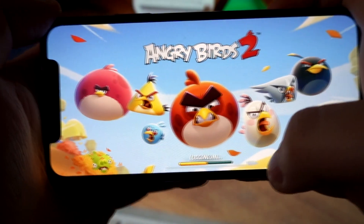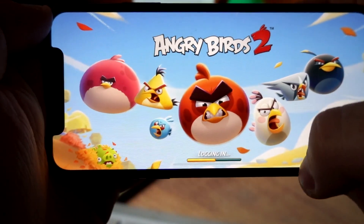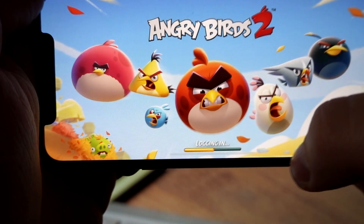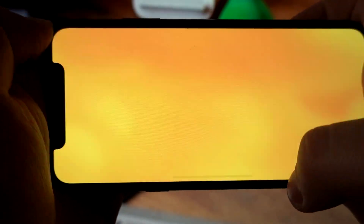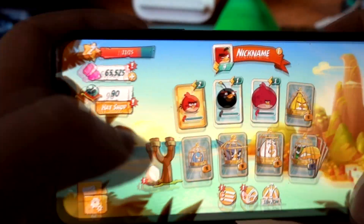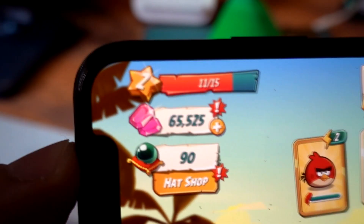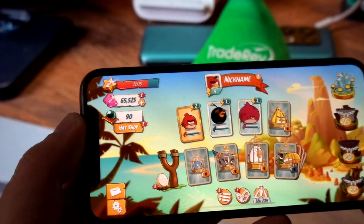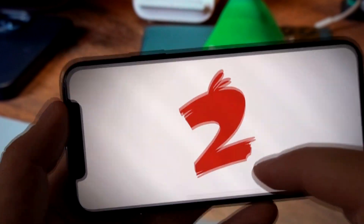So right now let's check the game. I will show you that it is really working and it works great. The game is loading right now. I got this from this awesome site, Bluetooth.club, but later I will show you how you can download it to any Android or iOS devices. As you can see, I've got almost unlimited gems in Angry Birds 2.